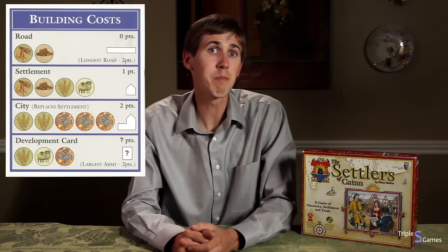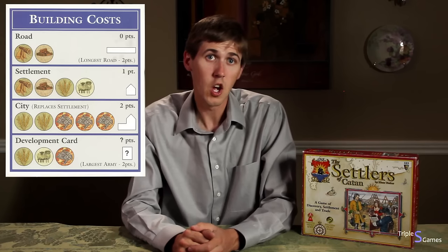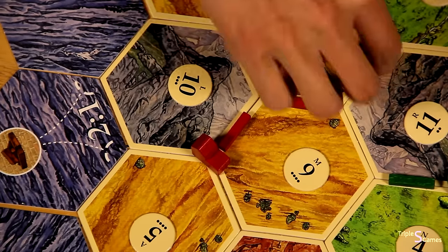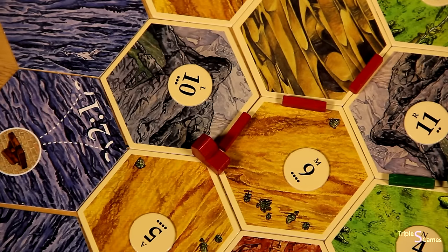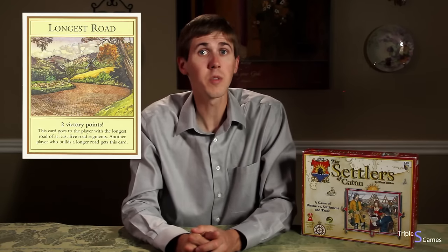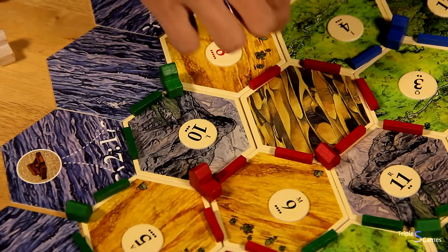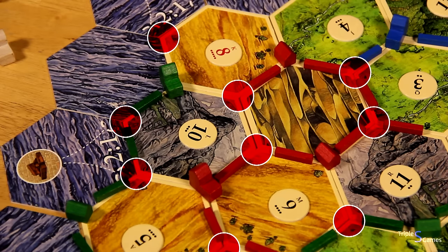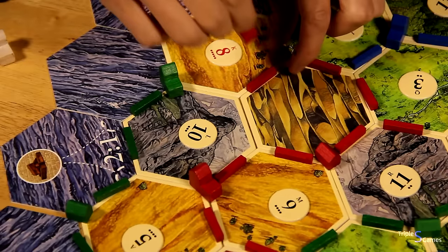You may also buy during your turn. Pay the bank the proper resources and you can buy roads, settlements, cities, and development cards. Roads cost one brick and one wood and must be placed between two hexes connecting to one of your existing pieces, so long as a road isn't already present. If you have the longest continuous road and it is greater than five pieces, then you take possession of the longest road card, no matter who has it — the longest road is worth two victory points. A settlement must be placed on an available intersection connecting to one of your roads, and no settlement may be adjacent to another settlement or city. You may only upgrade one of your existing settlements into a city; remove that settlement and replace it with the city.